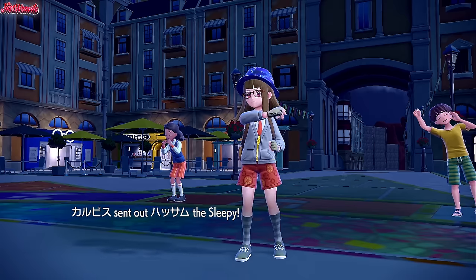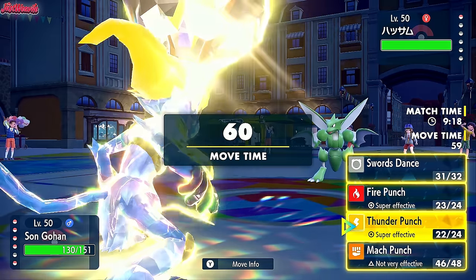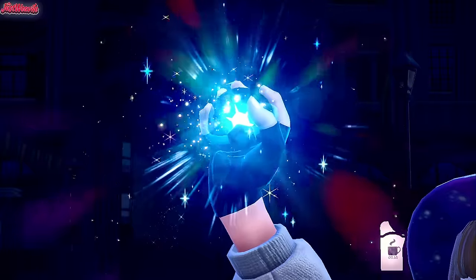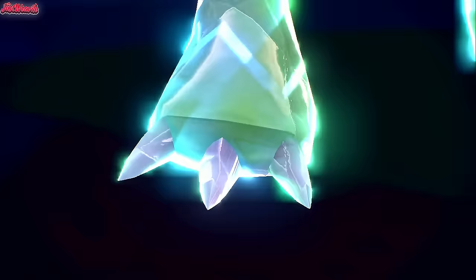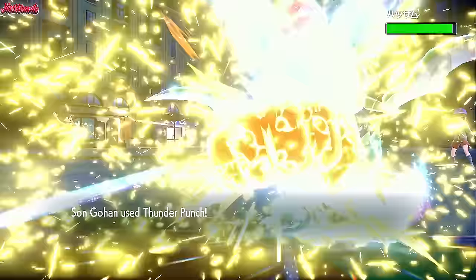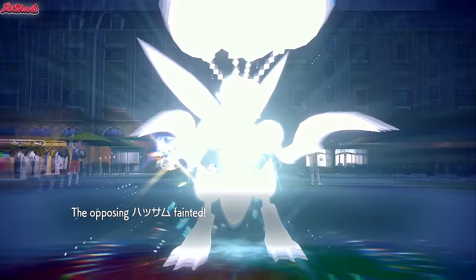Tera Electric Infernape is proving to be a menace to this team. In comes Koraidon/Miraidon — it lands. We go for Thunder Punch first and foremost, and if they Tera, so be it. They do Tera — but Flying isn't going to help against Thunder Punch. The Tera Electric Thunder Punch comes through and destroys them. That is the game. GG to my opponent — whatever your name is.